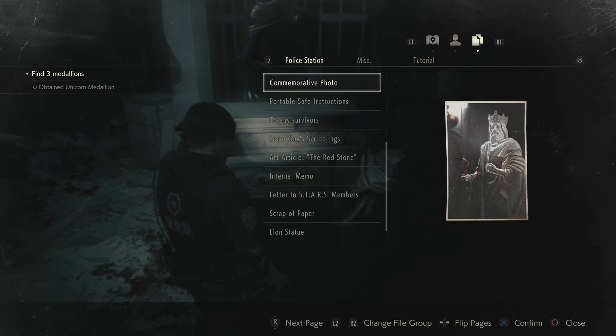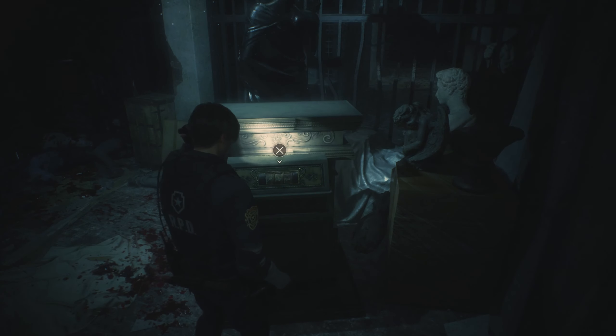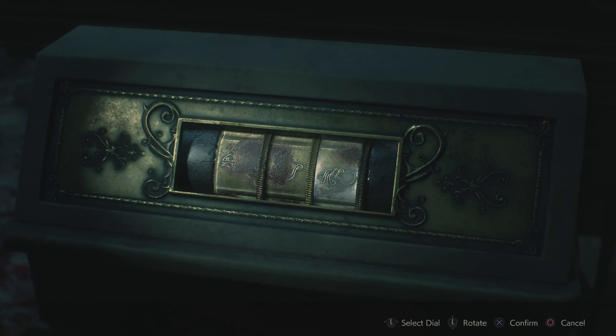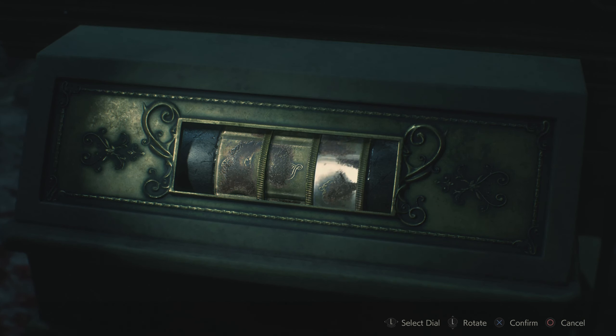Did he work that way in the original game? No. In the original he would only appear in certain places — a slightly different arrangement for Leon B and Claire B. Like, one of the characters gets a part where he vaults over the railing on the third floor up by the clock tower, and the other character doesn't get that. I don't have the combination, so I'm just brute-forcing this — testing all the combinations of the smudged symbols.